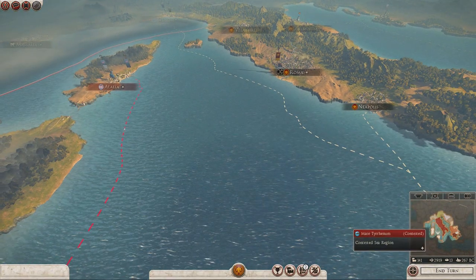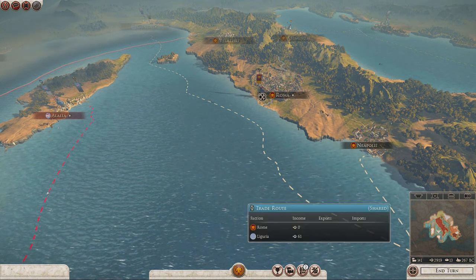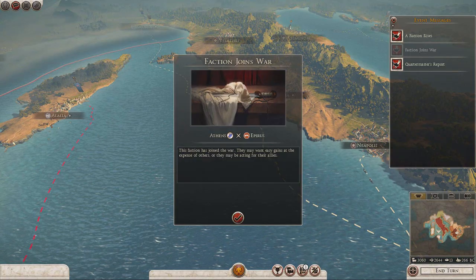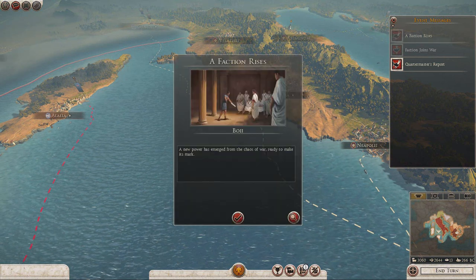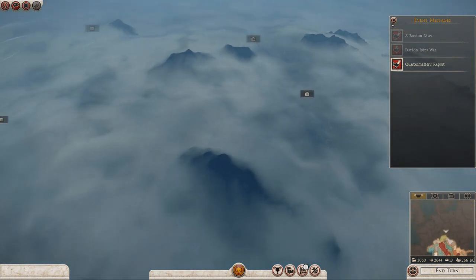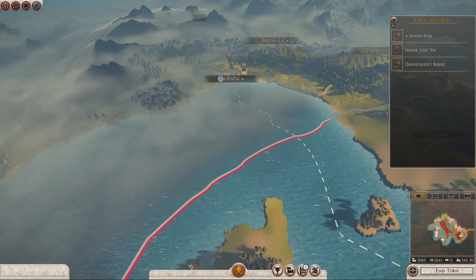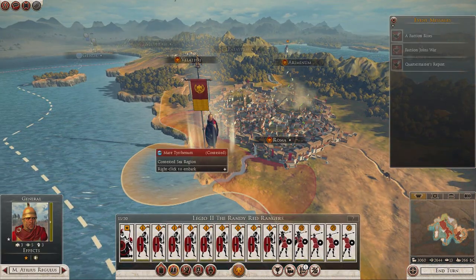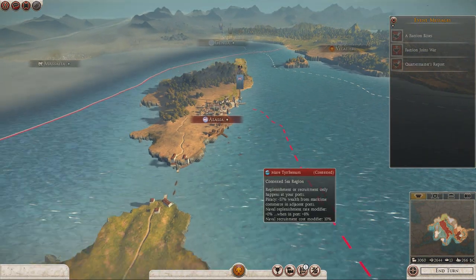I think that's going to be the end of this episode, but I'm going to need to end turn because it's on legendary difficulty mode for it to save. The faction joins war — Athens is now at war with Epirus as well as Sparta. That's interesting. And the faction rises — Boi — they're up there, so that's kind of Germania. Quartermaster's report with stats for that legion. That legion is now looking much more powerful. The second legion, the Randy Red Rangers — you know what, that name is growing on me.